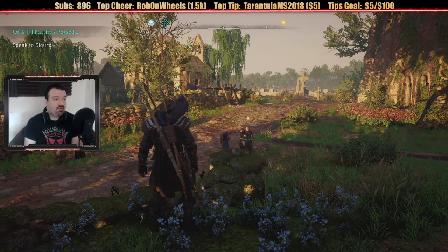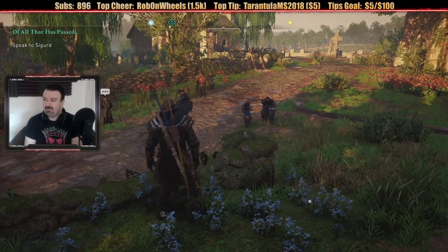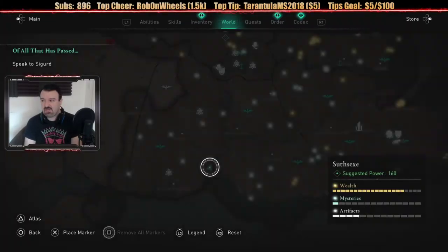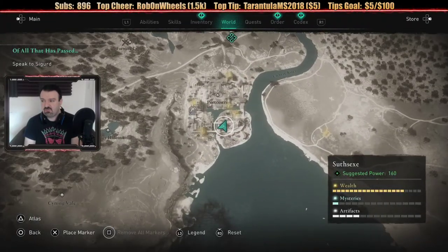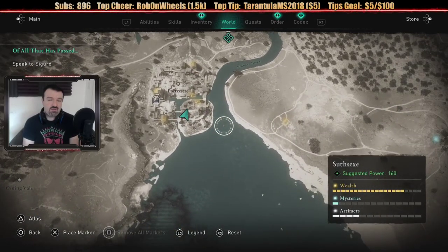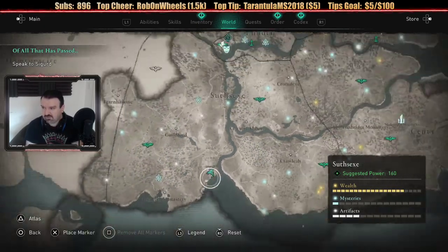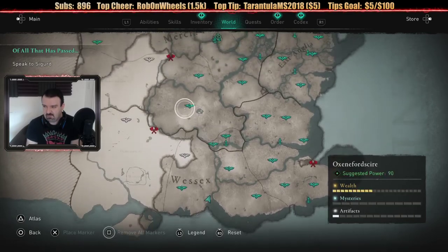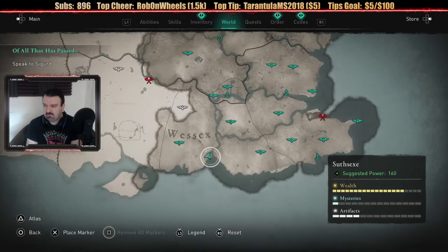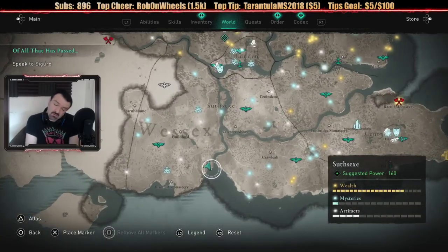Ladies and gentlemen, welcome back to Assassin's Creed Valhalla. We've got some interesting lighting effects going on in the game right now. If you remember last time, we had some epic story developments — a giant storming of a castle and a ginormous boss fight showdown. Now we have to head back to our base to advance the plot. But first I want to look here in Portchester and see if there are any items I can grab before we leave.